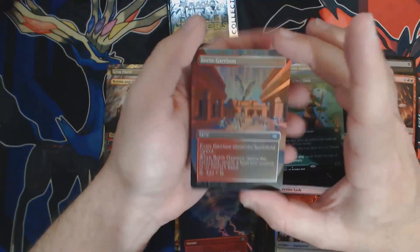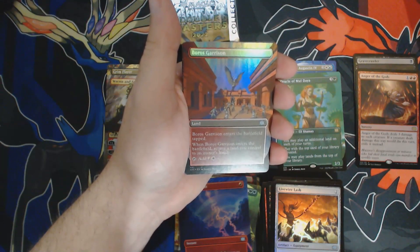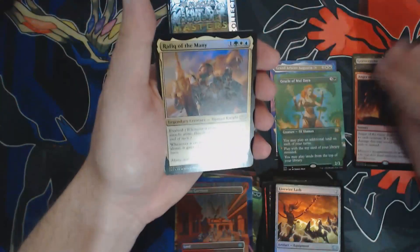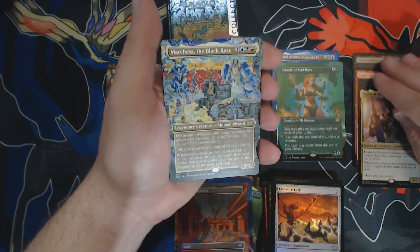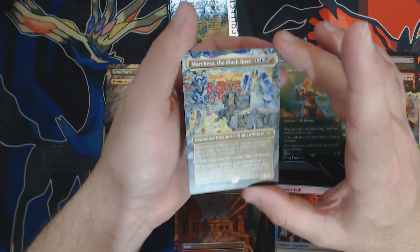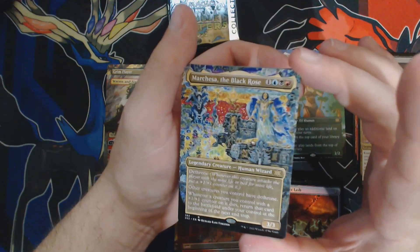This Boros Garrison holds a very — it's actually kind of a swingy slot. It's just a foil rare slot. Let's see — Rafiq, not worth much. Gravecaller, probably worth something. Little sadness. Let's have some happiness. I'm just happy to see more Richard Kane Ferguson art — some more Chandra of the Black Rose. Up close, this art — all the Richard Kane Ferguson pieces have so much detail in them. It takes a long time; you really have to look at these to appreciate them.